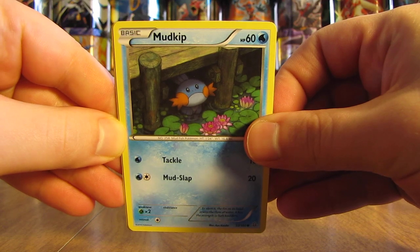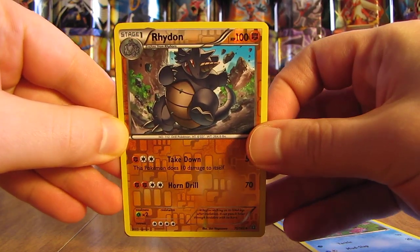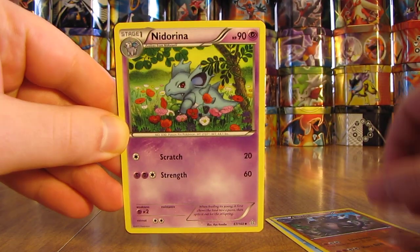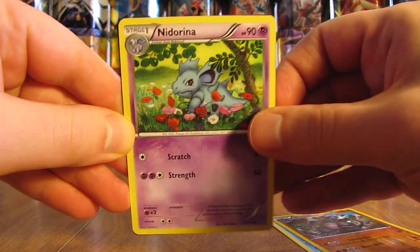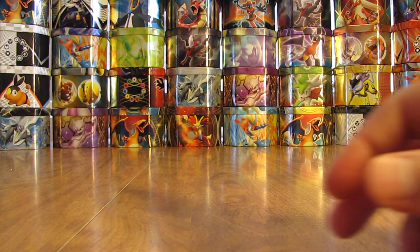The next pack here starts off with a Mudkip. There's a Reverse Holo Rhydon — that is an uncommon. And then there is a Nidorina, along with the card that advertises the Pokemon League.